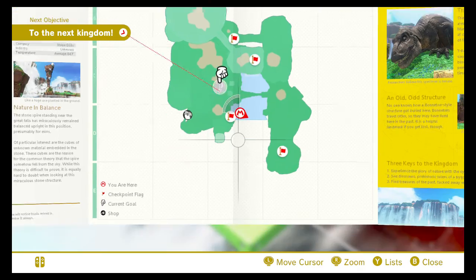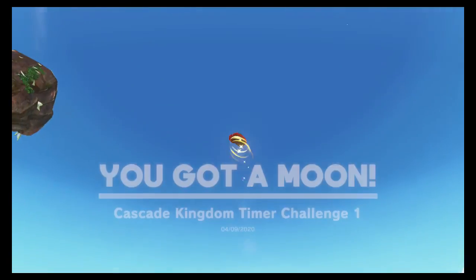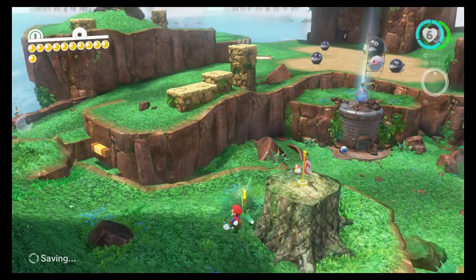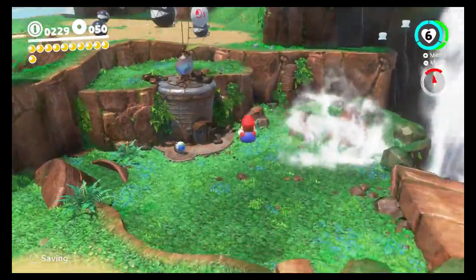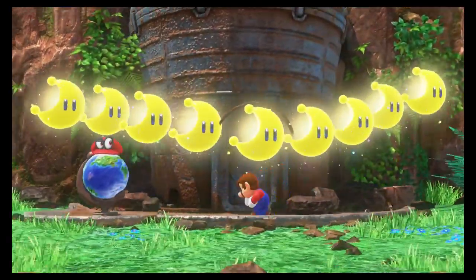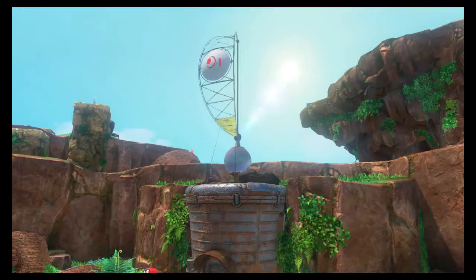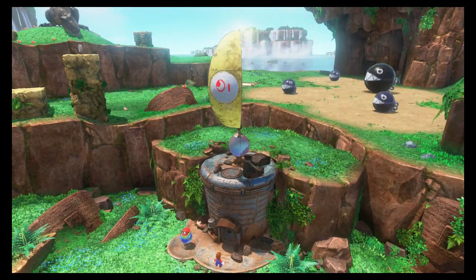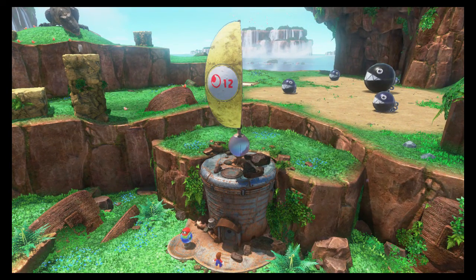Something that's kind of cool is that you can actually fast travel. If you just press the minus button and then go towards an area like a checkpoint or the Odyssey, you can fast travel. So with the 11 moons we have, let's get them on the Odyssey - there we go, it's going to be nice and powered up.